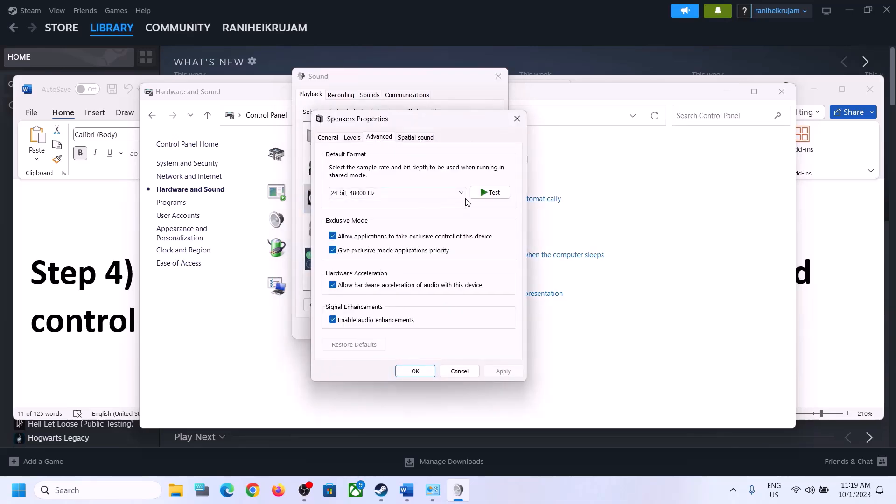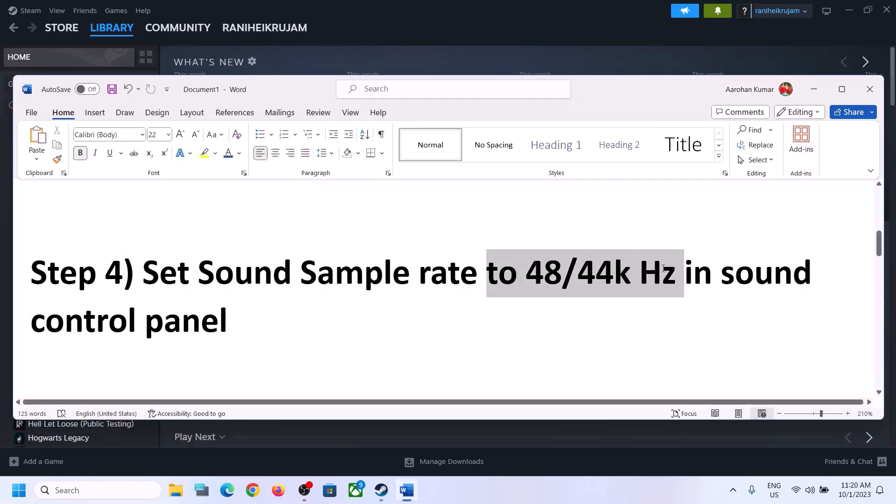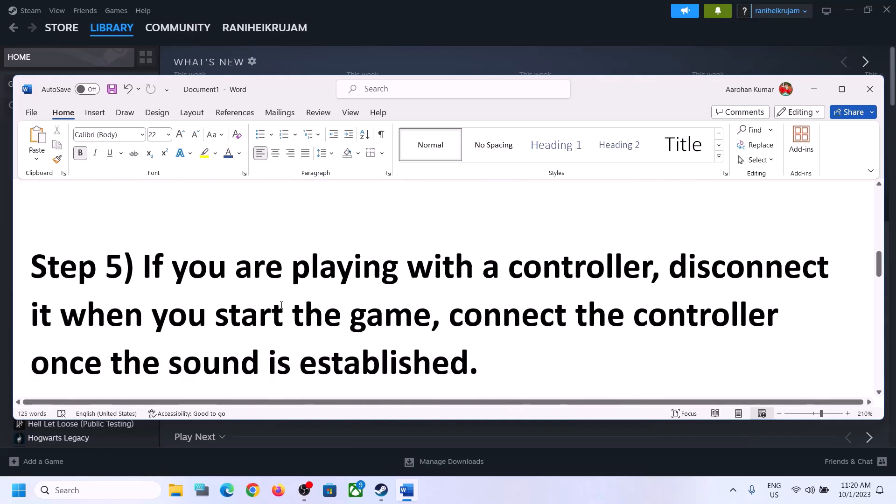Right-click on your speaker and click on Properties, then go to Advanced. Here you can select 48,000 Hz 24-bit or 16-bit, or 44,100 Hz. Try 48 or 44 and then apply the settings. You can also uncheck 'Allow hardware acceleration of audio with this device' if it is checked. You can also enable or disable audio enhancements to check which setting works for you.